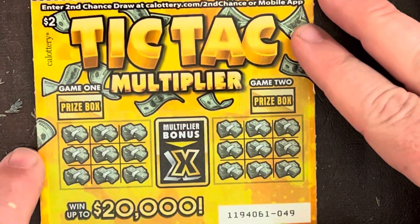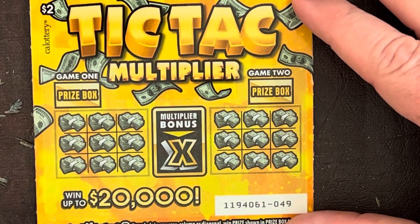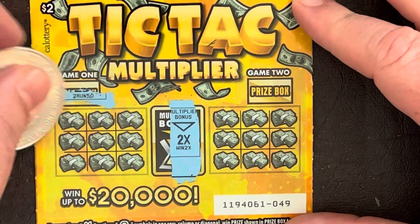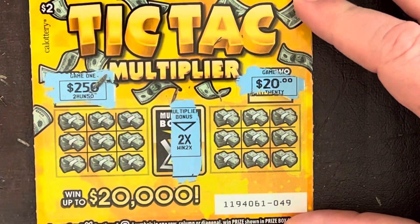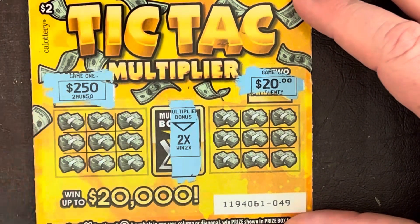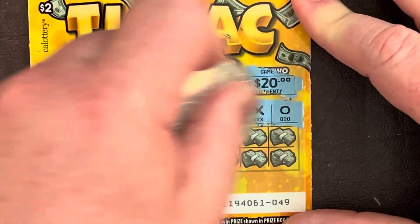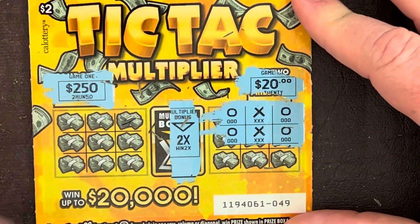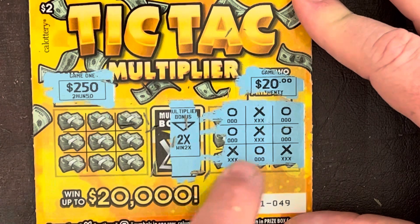Come on Tic-Tac-Toe, Tic-Tac Multiplier, get me something! On to the next. We got a two-times multiplier — 250 on that one, 20 on that one. This would be nice. Let's try for the 20 first: O-X-O, O-X-O — and X-O-X. No three in a row.